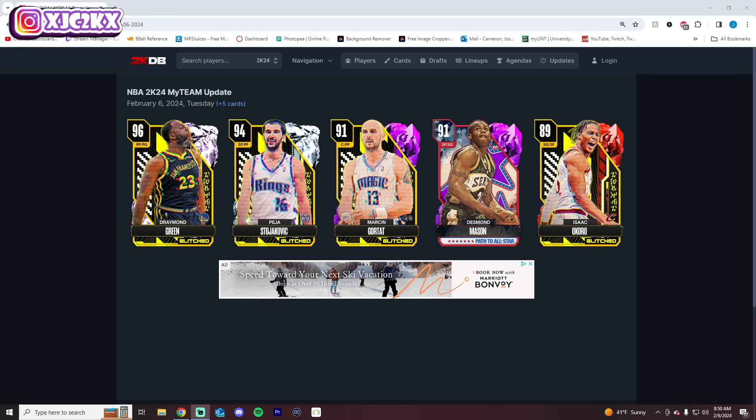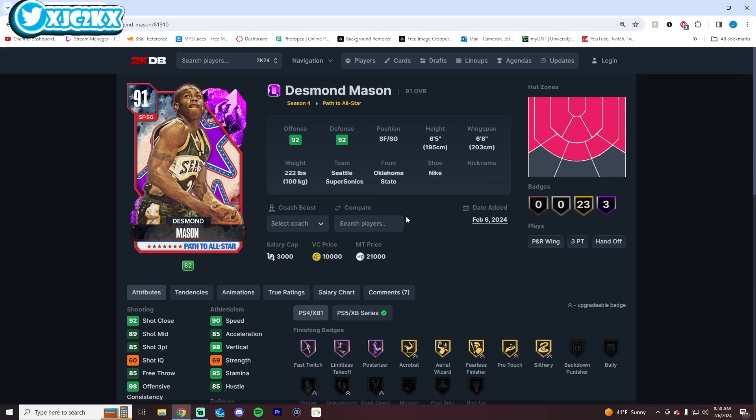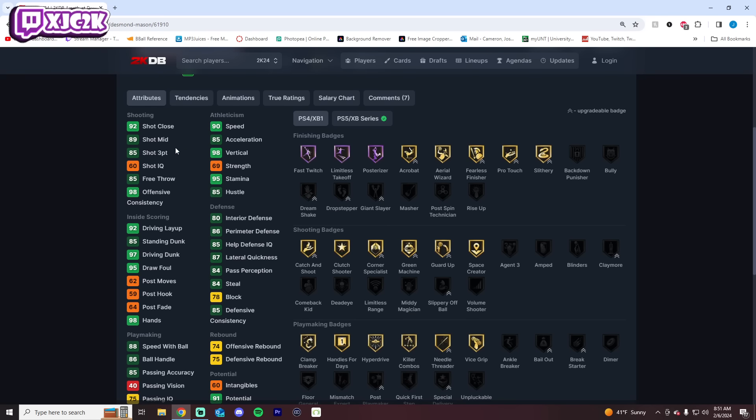We got four new glitched players today, in addition to the Path to All-Star player. We'll start off with Desmond Mason real quickly. Desmond Mason is a 6'5" shooting guard — hyper-athletic, 90 speed, 85 three-ball, 97 driving dunk.